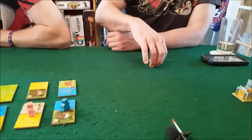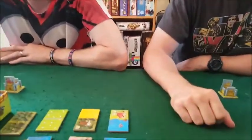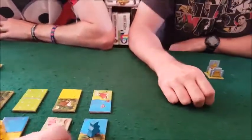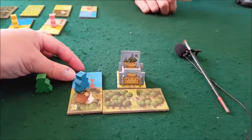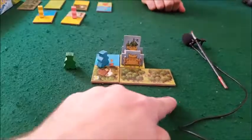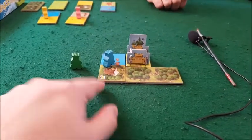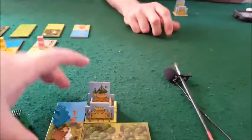You get ten bonus points if the castle is in the middle, and five bonus points if you've completed the entire five by five grid. You also score points based on crowns — crowns are the multipliers. For example, three forests connected times one crown equals three points. The more crowns you get, the bigger the multiplier.